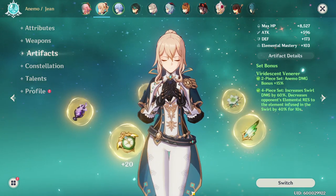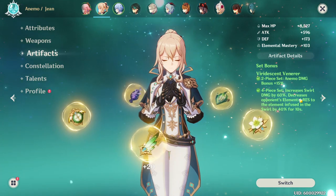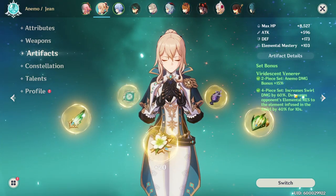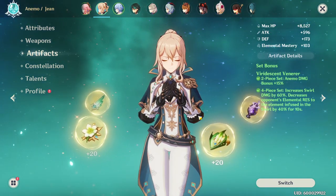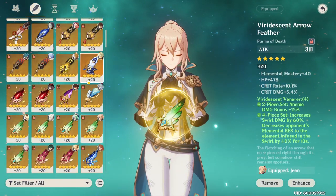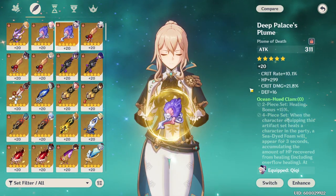For artifacts, I can really only recommend one set: the Viridescent Venerer. If you have an Anemo unit, the Viridescent Venerer is probably a good bet because the four-piece is so strong — it not only increases your swirl damage but also decreases the opponent's elemental resistance to whatever element was swirled, making it an all-around amazing set for Jean and the rest of your team.